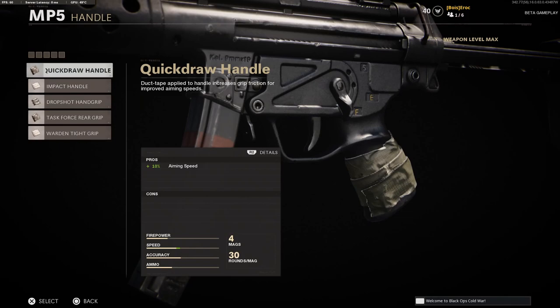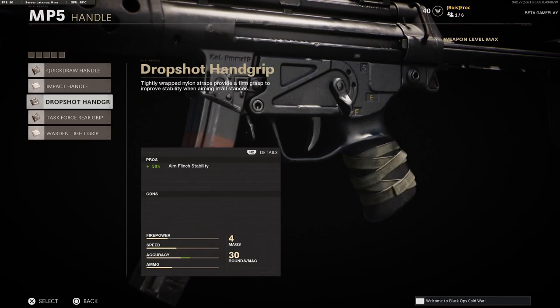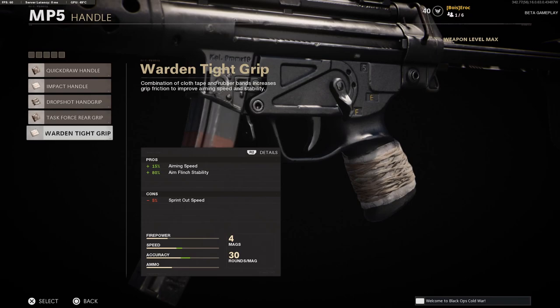For handle you have the Quick Draw Handle, the Impact Handle, the Drop Shot Hand Grip, the Task Force Rear Grip, and finally the Warden Tight Grip.